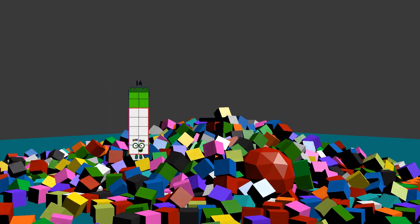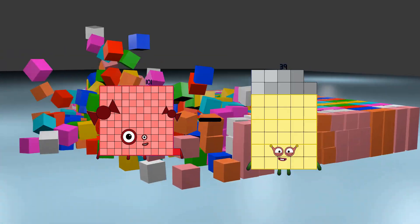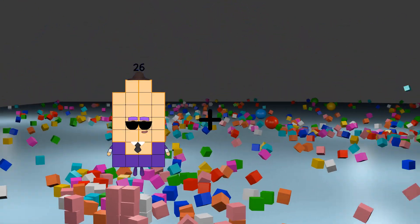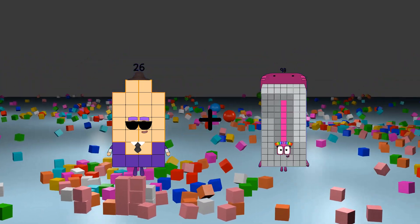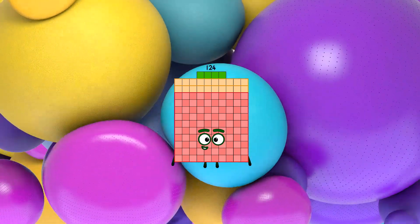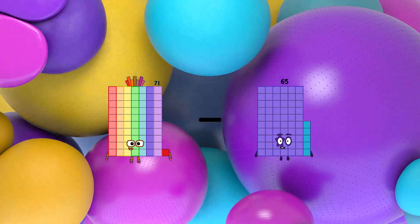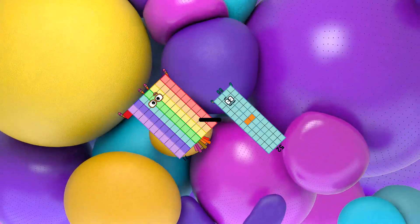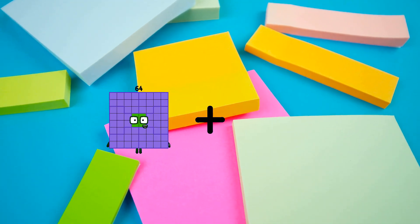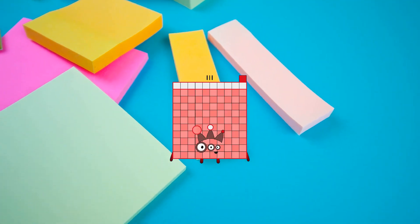101 minus 39 equals 62. 26 plus 98 equals 124. 71 minus 52 equals 19. 64 plus 47 equals 111.